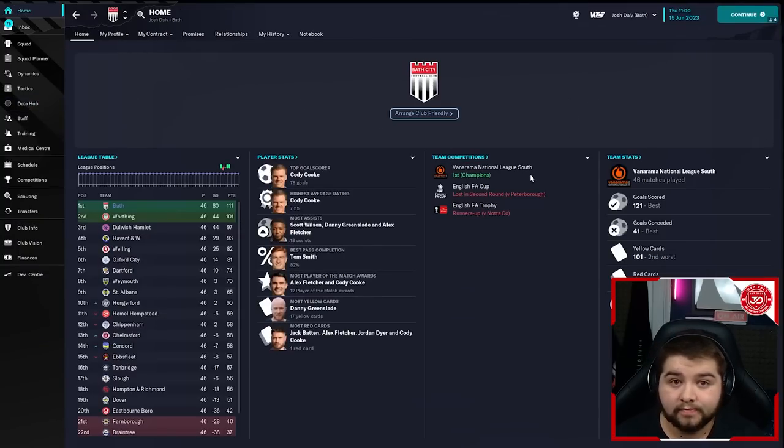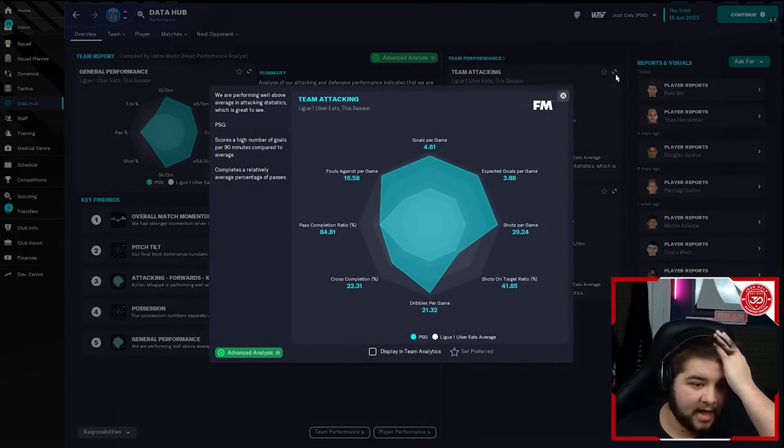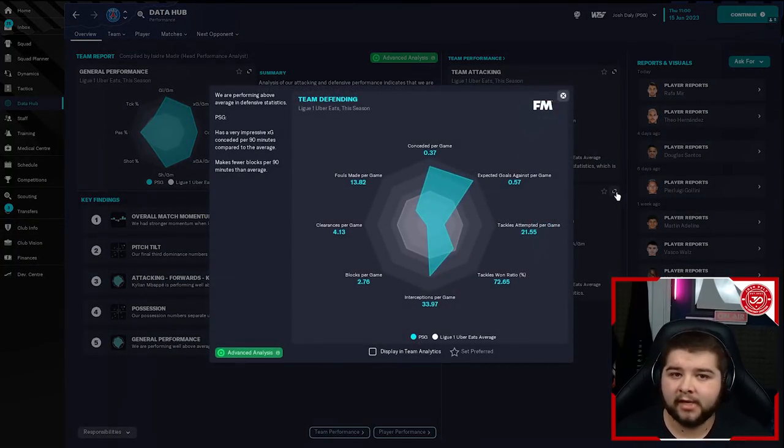I'm going to go over to another powerhouse — PSG. Probably the best team in the game to actually test with, because it is absolute destruction. 175 goals scored, only 14 conceded. Kylian Mbappé with 63 goals and Lionel Messi with 48 assists — doing what he does best, which is everything. We absolutely thrashed the French division: 114 points compared to Lille's 70. As you can see, we won the French Cup against Lille and the Trophée des Champions against FC Nantes. A very convincing season. Usually you do expect to see this with PSG — there would definitely be something wrong if it wasn't a dominating season. Team attacking: 4.61 goals per game — absolutely outrageous, just over four and a half goals per game.